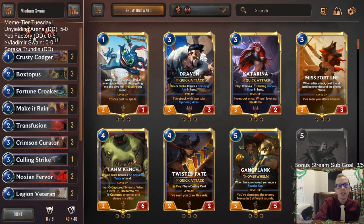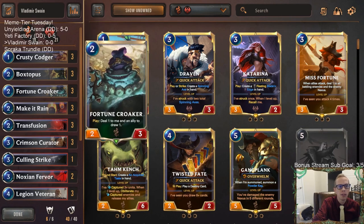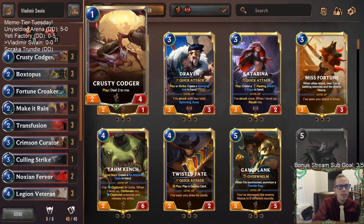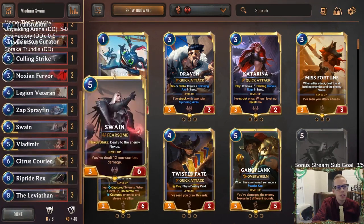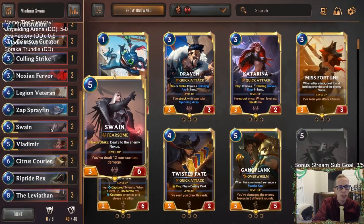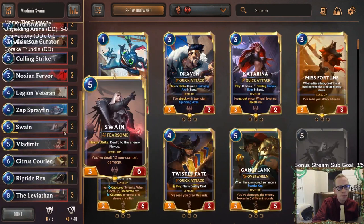Welcome everybody on Twitch chat and YouTube for some Vladimir Swain — that's right, we're playing these two awesome champions with Bilgewater. We have our self-damage units: cards like Crusty Codger that deals two to itself, Boxtopus that deals three to itself, and Fortune Croaker which deals one to itself and one to an ally to draw a card. These are damage dealt to your units that survive, which is clutch for both champions. Allies surviving damage helps level up Vladimir, and all that non-combat damage counts toward leveling up Swain.